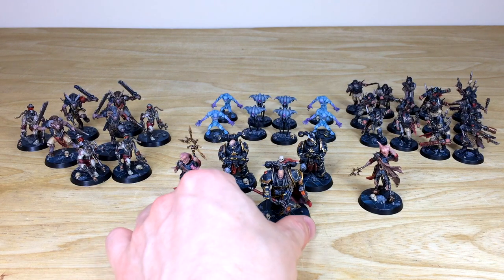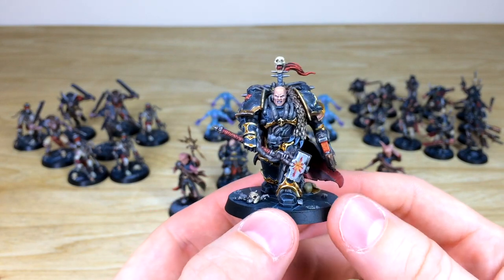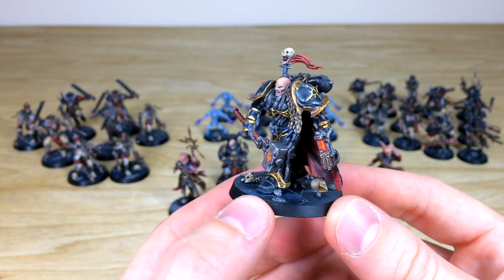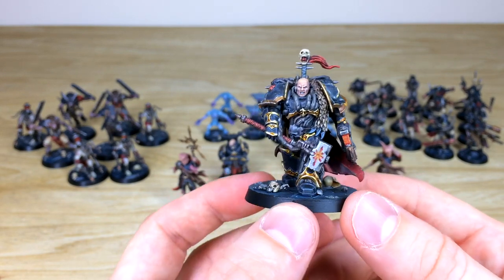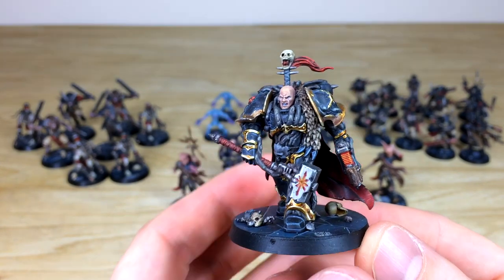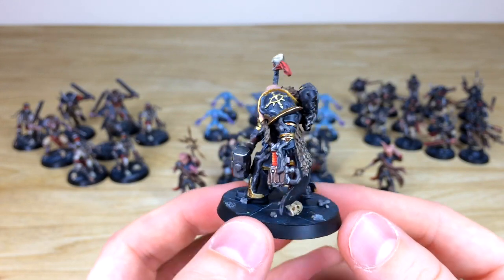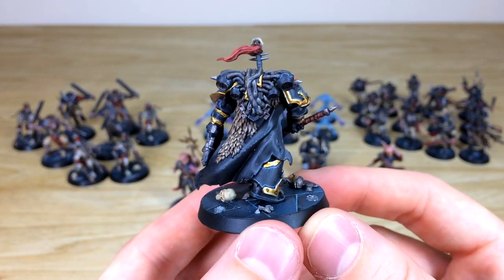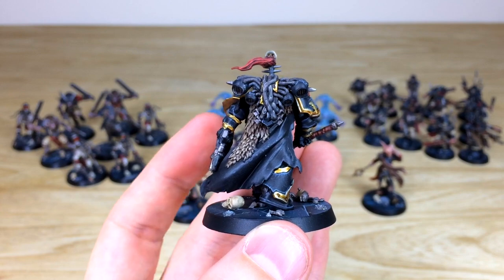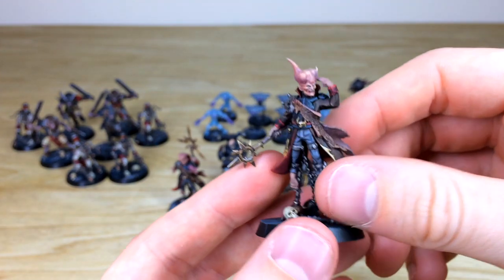Obsidius Mallex is a really cool model, now released as an independent chaos lord for 40k. Ben has done a stellar job making him look very aged — as if he's been stuck in the Blackstone Fortress for a long time. He's got orange glow on his hammer and plasma pistol, all the flesh work done with teeth and eyes fully picked out, and a lovely wolf-esque cloth draped over his shoulder. The armor has a very cool pitted and aged look with little marks and scrapes.